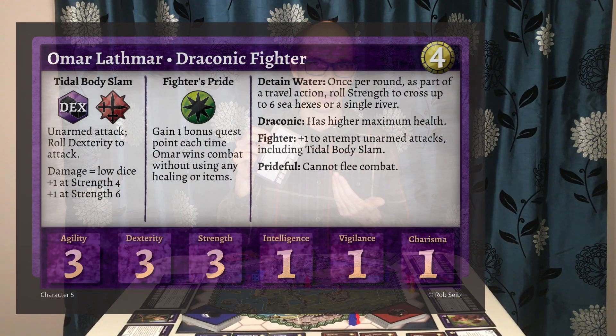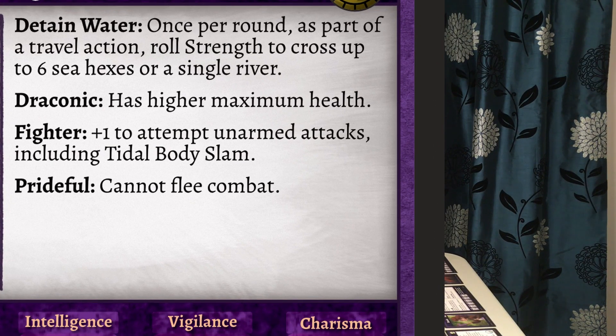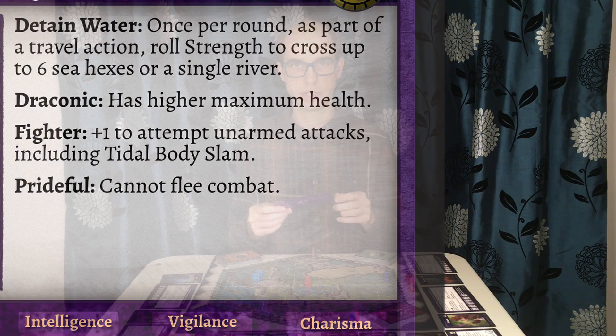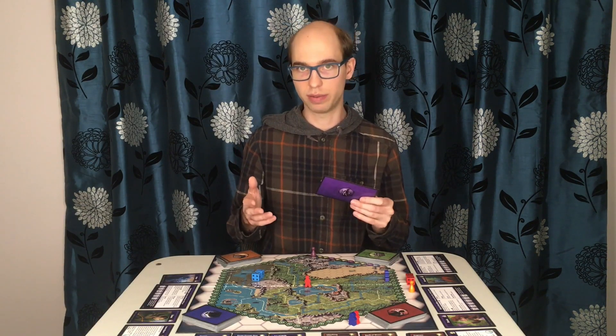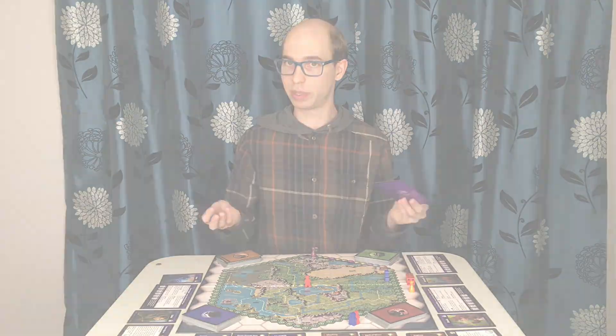The next example comes right off of a character card. Omar has detain water. Once per round, as part of your travel action, roll strength to cross up to 6 sea hexes or a single rimmer. This means right before you travel, you would roll 2 dice and add Omar's strength, which starts at 3, although you may have leveled him up.